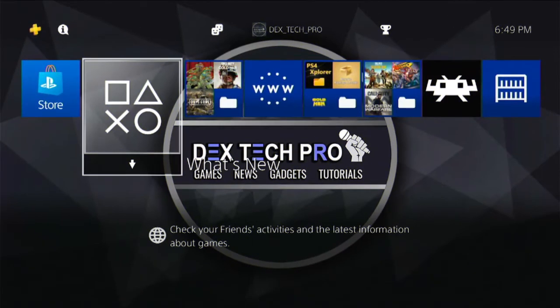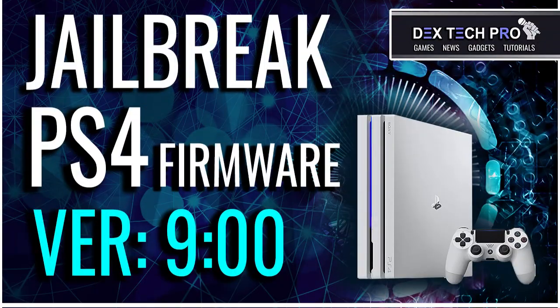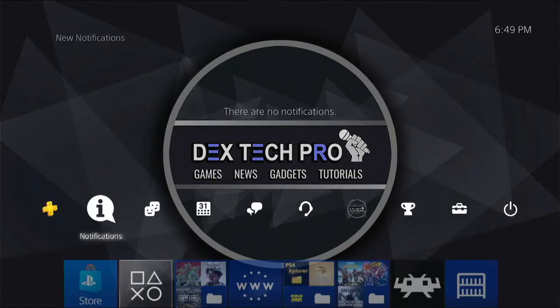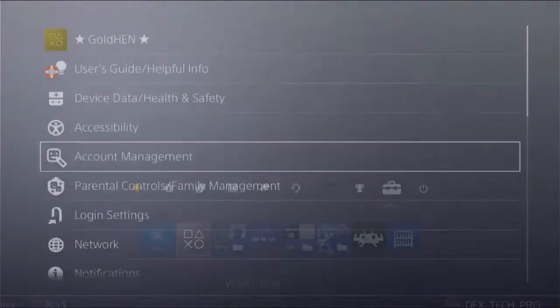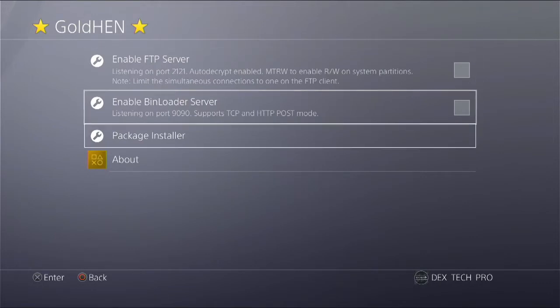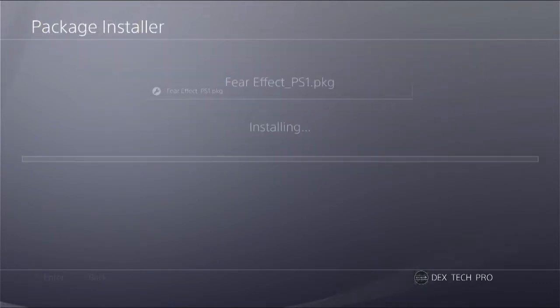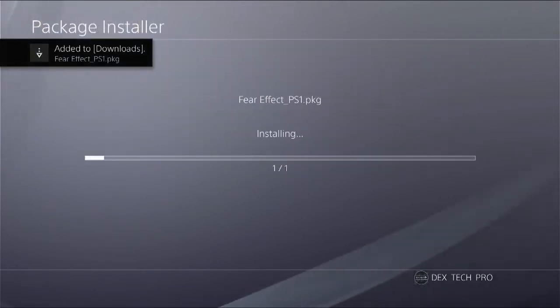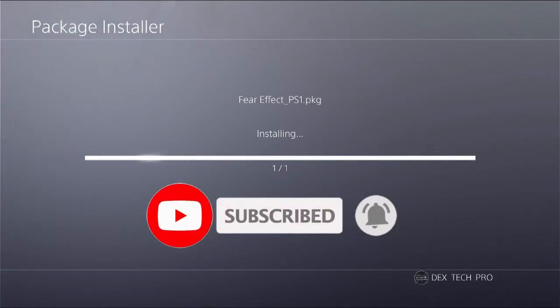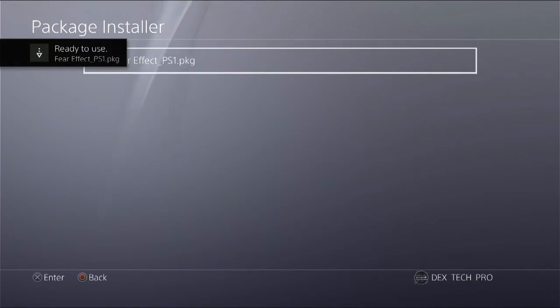Plug your USB stick into the PS4 USB port. Make sure you're on the GoldHEN jailbreak for your PlayStation 4 first. If you don't know how to do this, you gotta watch the video tutorial and do it yourself. Go to Settings, GoldHEN, Package Installer. Here is the game — then install it.